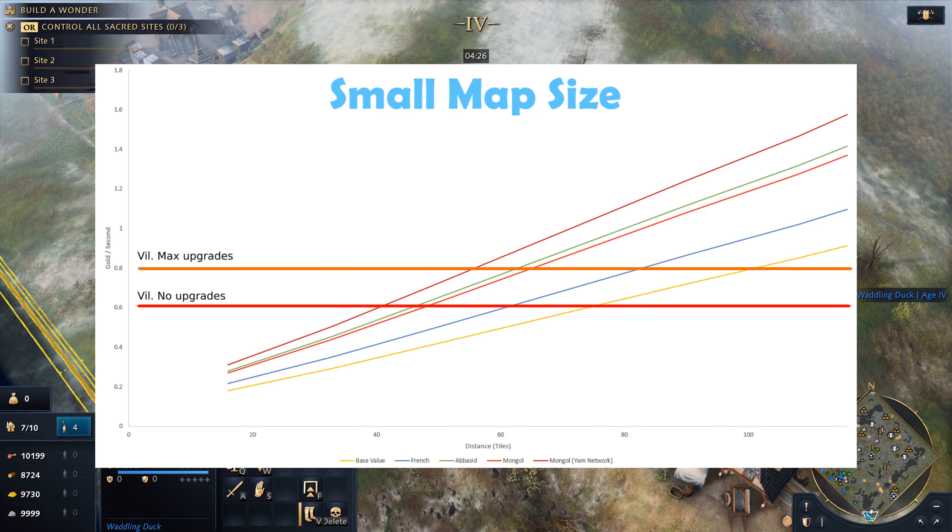This makes traders far more productive on smaller maps compared to what I had included in my original video. The graphs in this video are on the base gold rates and do not include the 20% bonus from neutral markets.